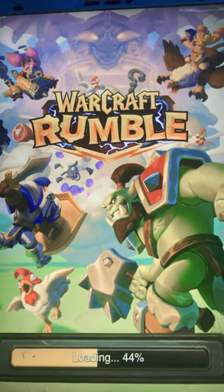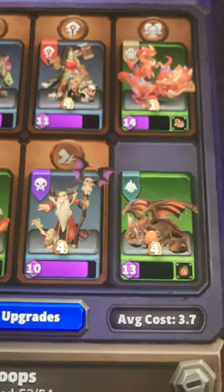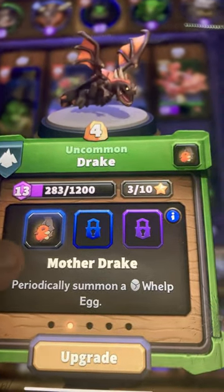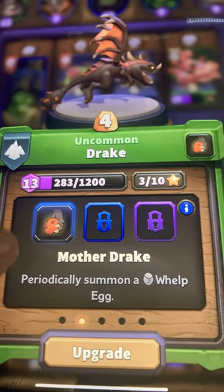Today we're going to talk about one of my favorite card combos in Warcraft Rumble, and that combo is the Necromancer Drake. In order to make this combo work, you're going to need to level up your Drake to get the Mother Drake special ability, because that will allow you to periodically summon a Welp Egg.